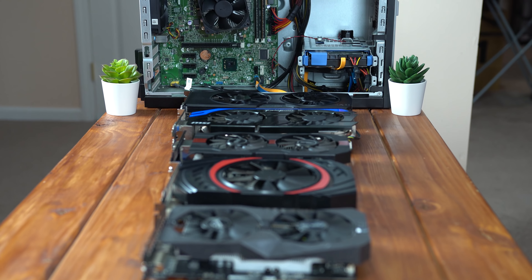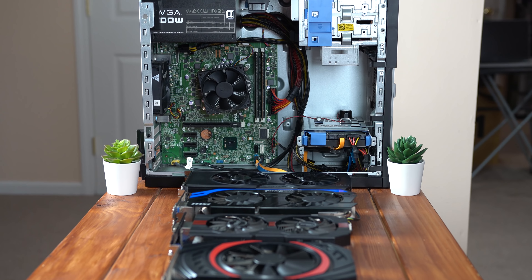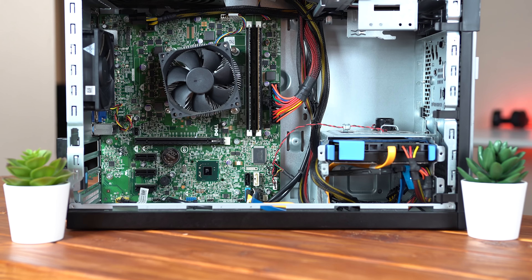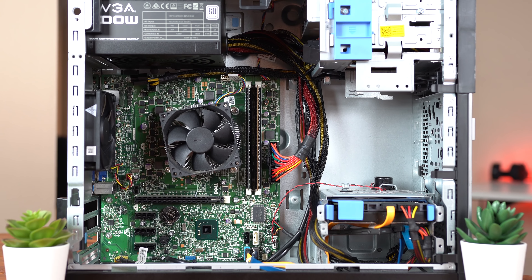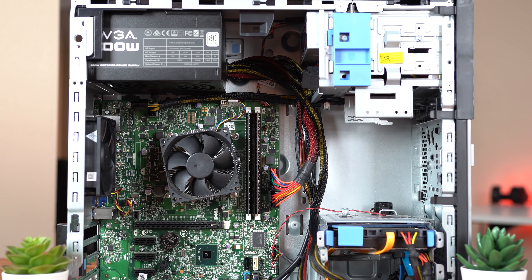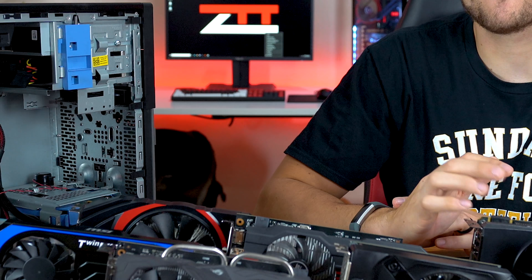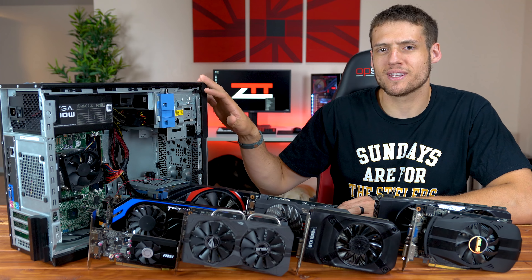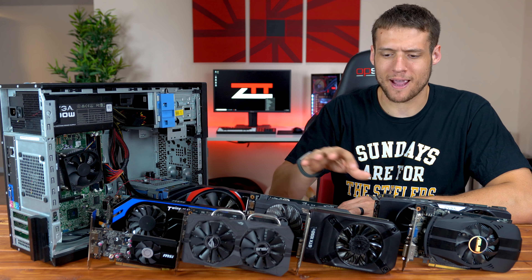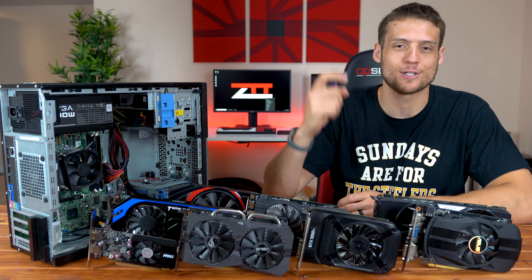For our testing platform, I'm using this Dell Optiplex that you've seen in a ton of other build guide videos. It's rocking an i5-3470 clocked at 3.2GHz, 8GB of DDR3 RAM, and Monster Hunter World installed on a Kingston 120GB SSD. I could have used a much beefier testing platform, but I feel like this Dell Optiplex is way more realistic and actually a build you would pair one of these GPUs with. With all that out of the way, let's queue up the benchmarks.